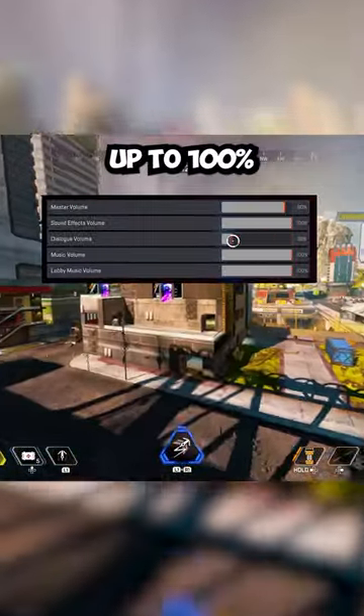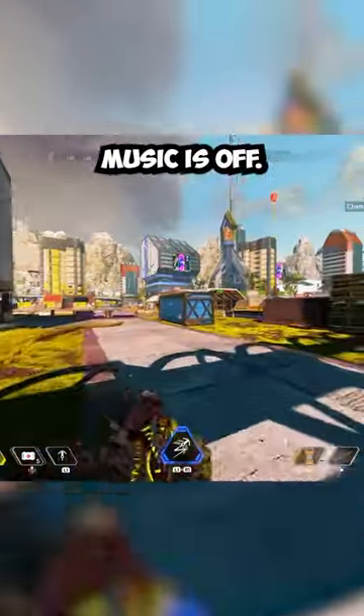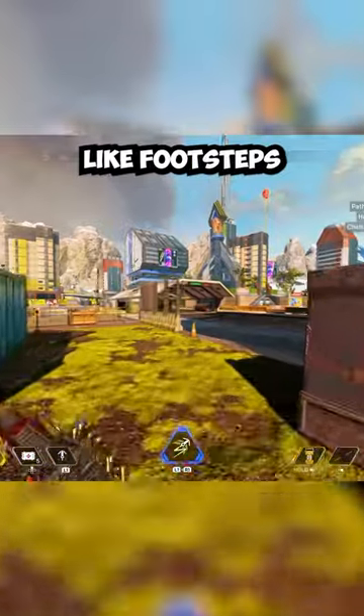Turn your sound effects volume all the way up to 100%, dialogue down to about 10%, and make sure music is off. This way you'll be able to hear enemy audio like footsteps much more clearly and know exactly where they are.